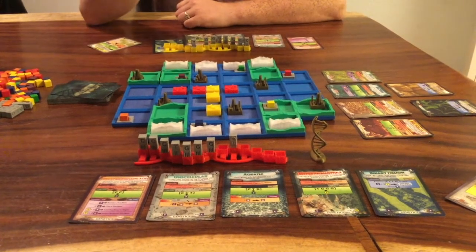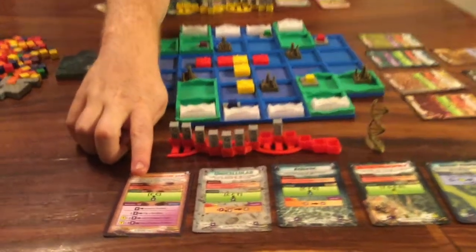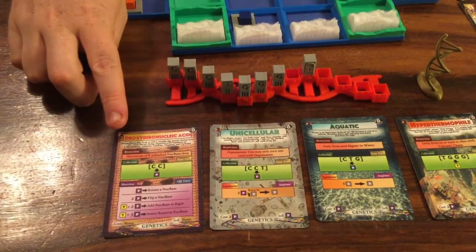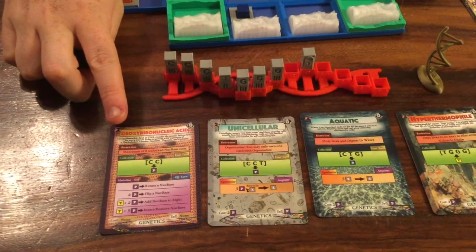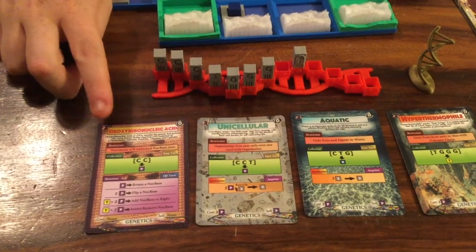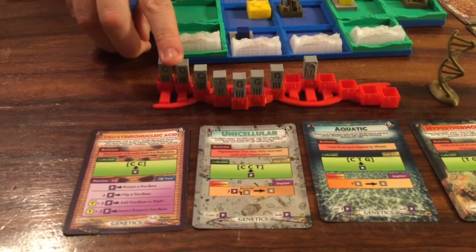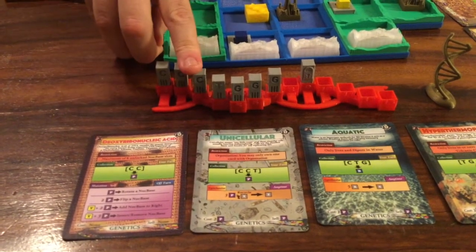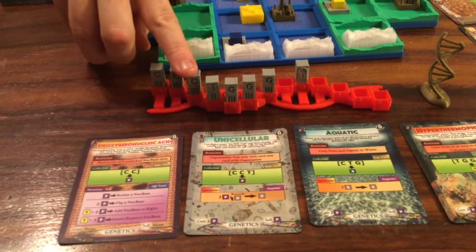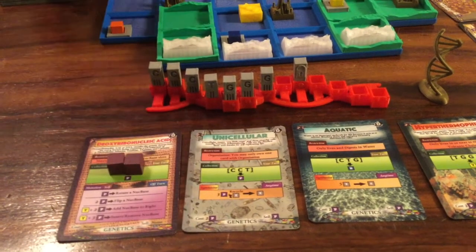So this is how the cards and DNA sequence work. If you look at your cards down here you can see that you have a green box which indicates what you're going to collect during the collection phase of your turn. As you go down the line you can see that you have CC here and CC here, so you will collect a purple for each CC that you have in your sequence. You'll collect two purples during your collection phase for that particular card.